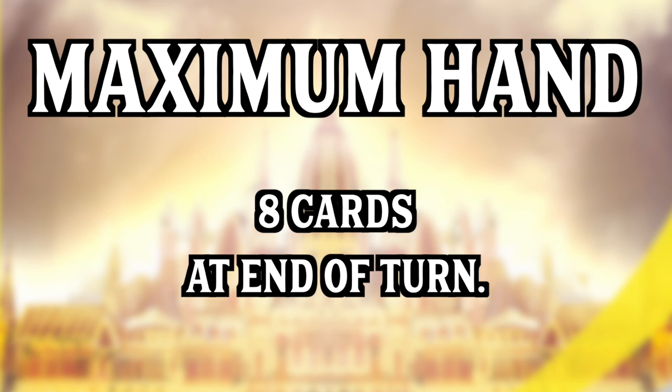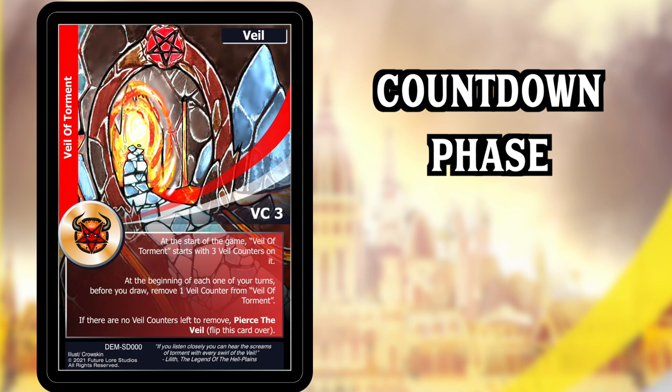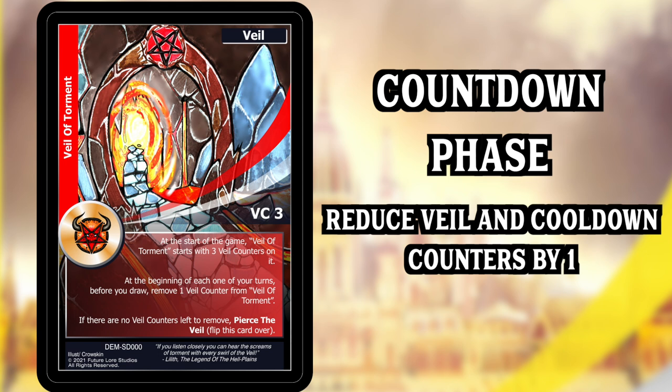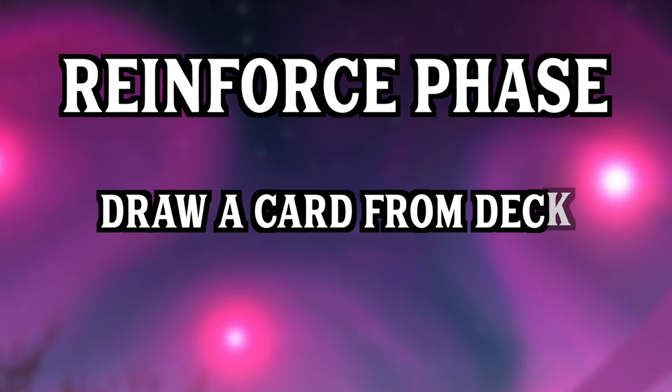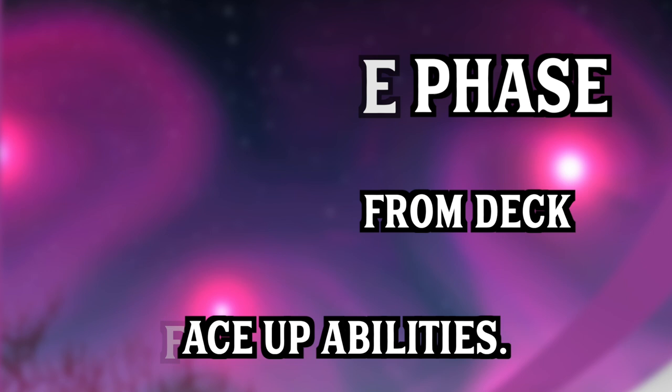Once you know who's starting, follow the basic turn layout. First is the countdown phase, where all veil counters and cooldowns are reduced by one — this is key in the early game to piercing your veil and entering the realm. The second phase is the reinforced phase, where you draw a card from your deck and any face-up cards that activate during this phase will trigger.